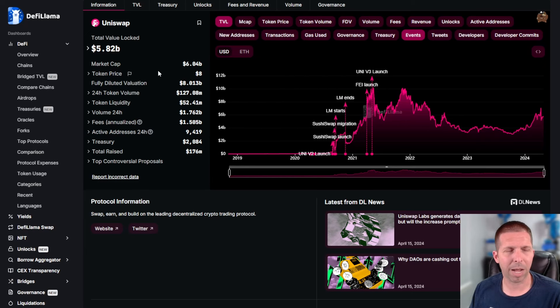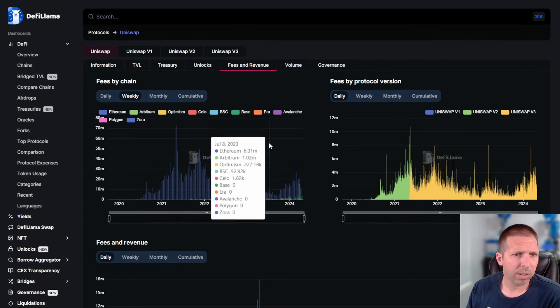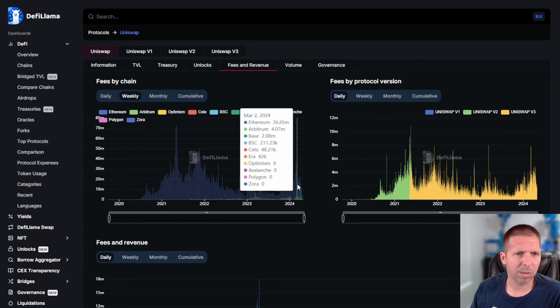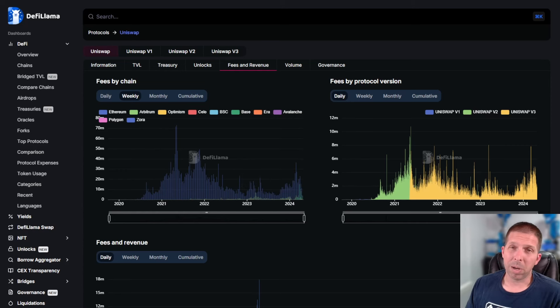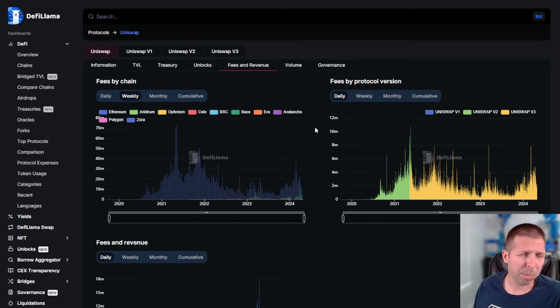Much much more coming into Uniswap, though there are a lot more token holders so those fees get spread out a little bit more. Fee sharing now if you're staking the UNI token — that did pass back in early March, and they had a very big price increase when that proposition came out. So let's look at unlocks.